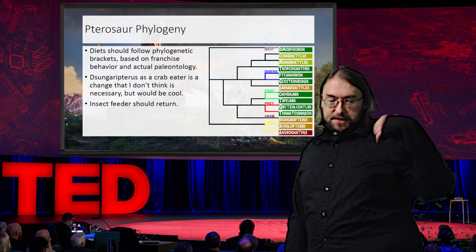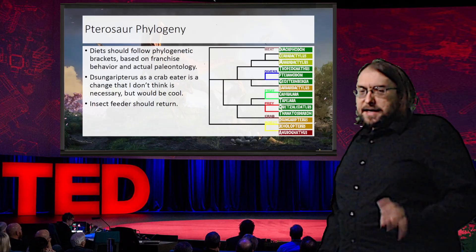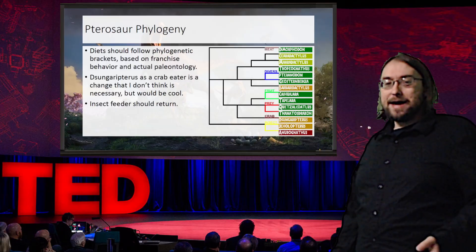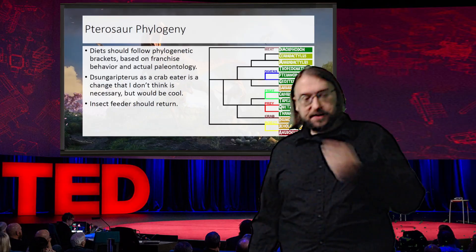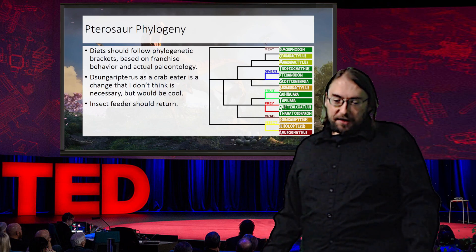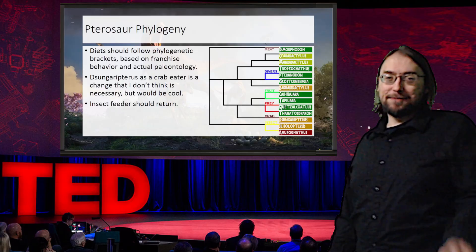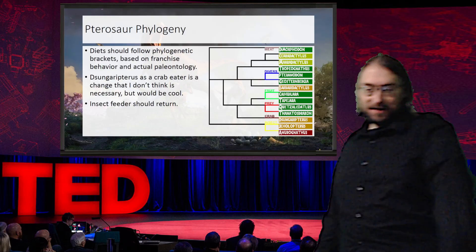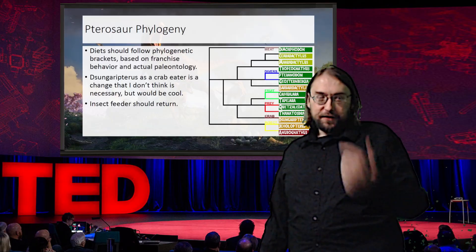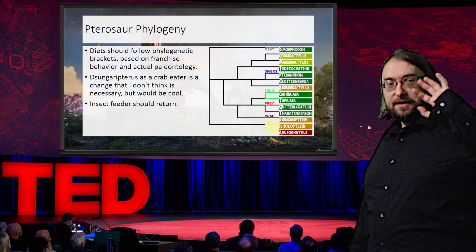And then we have the early split from the Tapejara/Azhdarchid line — Dsungaripterus and other Dsungaripterids. These are another pterosaur with a unique beak arrangement and skull shape, probably adapted for eating hard food like crabs and shellfish. I put it down as potentially having a unique crab feeder — probably not worth implementing; if anything's a pipe dream, it's a crab feeder just for Dsungaripterus. But it would be neat if you had ambient crabs crawling out of the deep water and Dsungaripterus would land on the shoreline and eat them. Dsungaripterus can stay a fish feeder animal along with the other fish feeder pterosaurs on the chart.